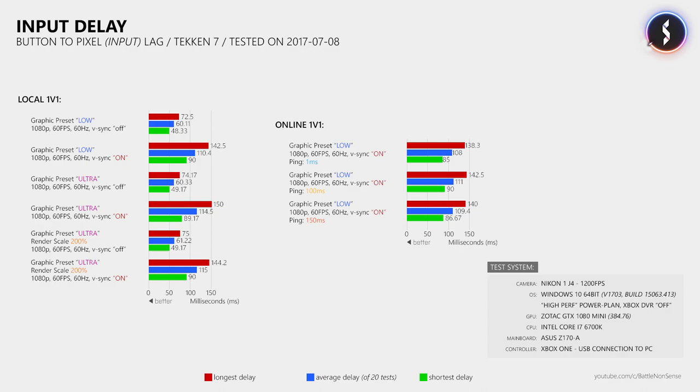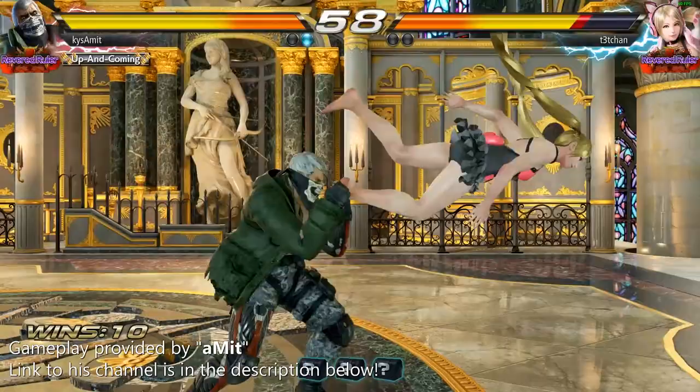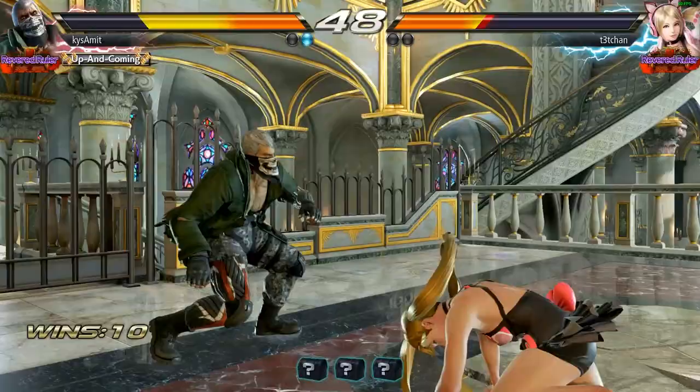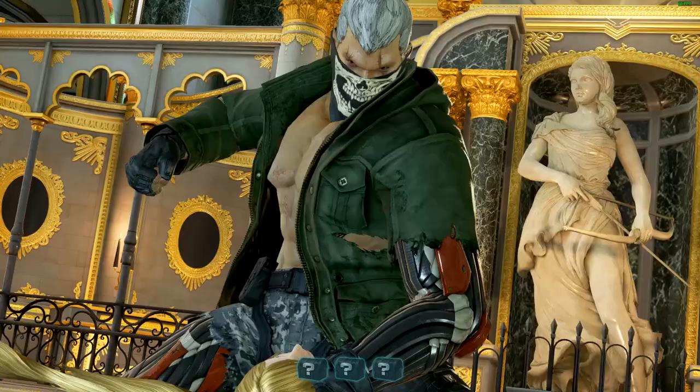The reason Tekken 7 uses a fixed input delay is most likely to ensure the game always feels the same, no matter if you play locally, online at 10ms, or online at 90ms ping. Such an approach wouldn't work in a first-person shooter, however in a fighting game which is all about timing, I can see why the developers went with that design choice. With this design the perspectives of both players differ by about 35ms, regardless of whether the player has 1ms or 100ms ping. Unless one player disables V-Sync — then his perspective will be slightly ahead, seeing the other player move before he can see the action he triggered himself, which is probably why some fighting games force V-Sync on.